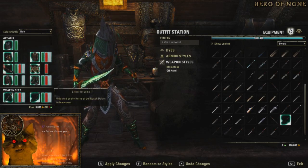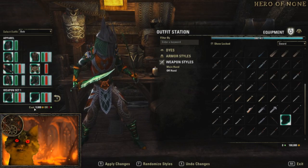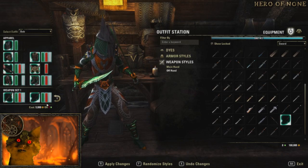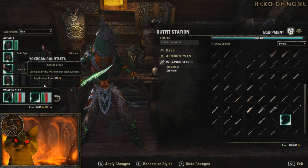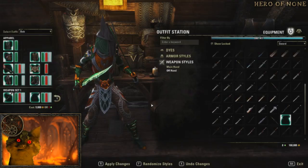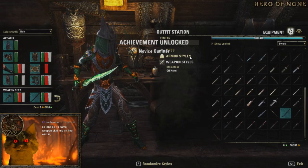Looks totally random here, but okay — so if you do this it's gonna cost me about 9k gold, or one token here — an Outfit Change Token. We're gonna apply changes, confirm it. Sure, we'll go with that.